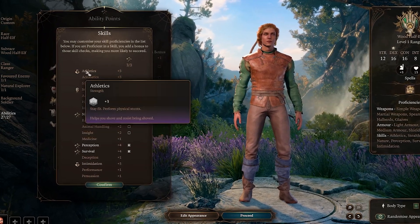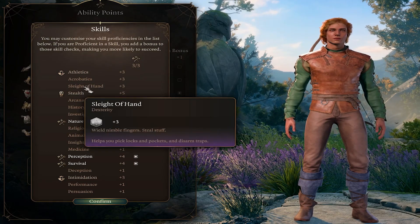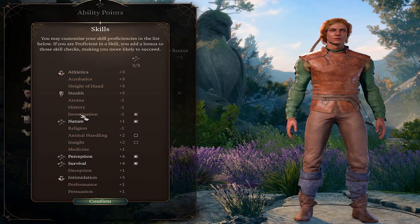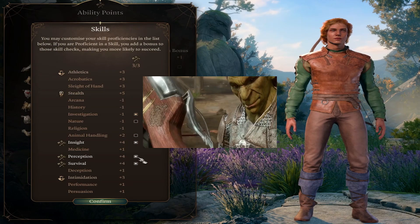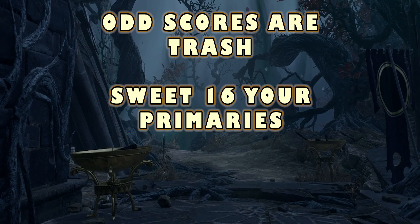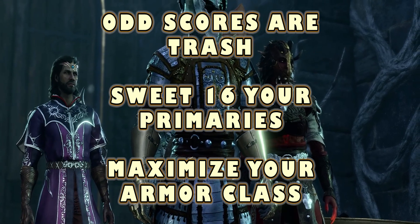A character's class and background will also provide you with skills. Many skills provide narrative options, but some are better than others on Tactician. Athletics and acrobatics provide shove resistance. Perception is great for spotting hidden items and doors. Sleight of hand disarms traps, picks locks, and empties pockets, so make sure you have a dexterous party member. Persuasion is a bit better than intimidation, because failing to intimidate someone usually leads to violence. Remember: odd scores are trash, sweet 16 your primaries, consider your proficiencies, and maximize your armor class. Don't dump strength, dexterity, constitution, or wisdom, but feel free to dump intellect and charisma if they're not your casting abilities.